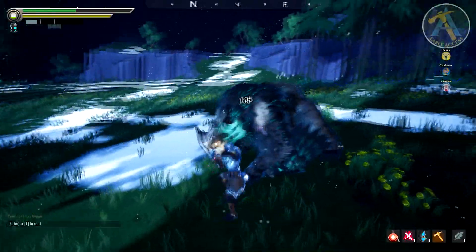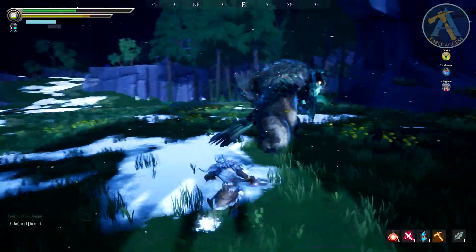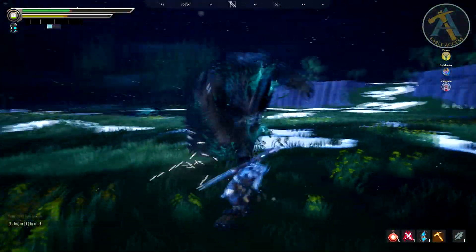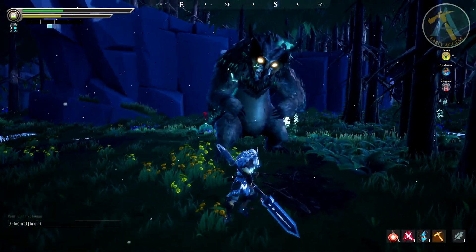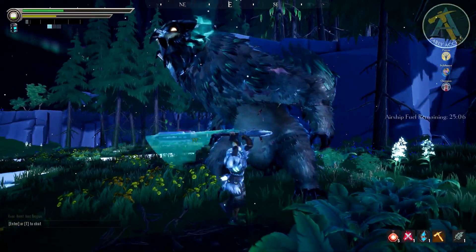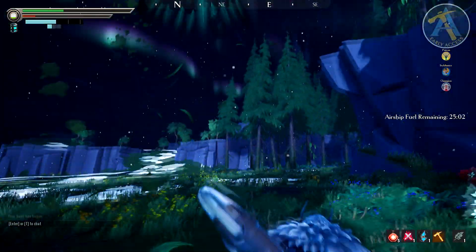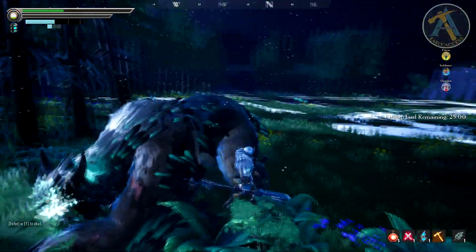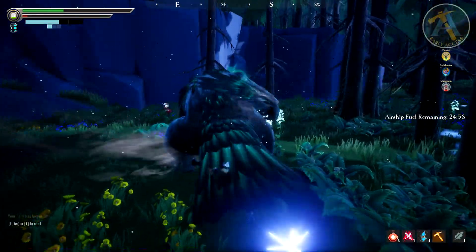Blue damage is stagger damage caused by any blunt damage or any attack that interrupts or knocks down a behemoth. You'll see these numbers a lot when using a hammer, but also when using warp pikes - when the behemoth starts doing things that can be countered, you can shoot them and it'll do knock down damage, hopefully interrupting the behemoth's action.